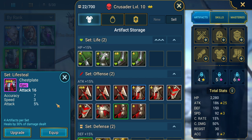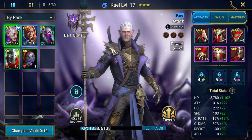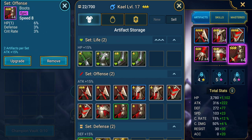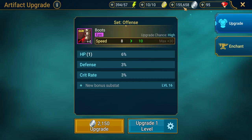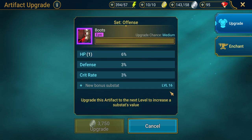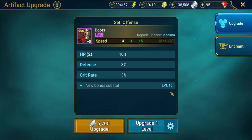These pieces could be useful when we're trying to get a four-piece lifesteal set a bit later on. The main focus should be on your farming champion, which in our case is going to be Kael. We'll look at the pieces with the best stats on them. Since we've got a bit of silver, we can take these up to level eight to get an extra substat increase and base power, which will be great for improving our champion and getting that extra damage out.